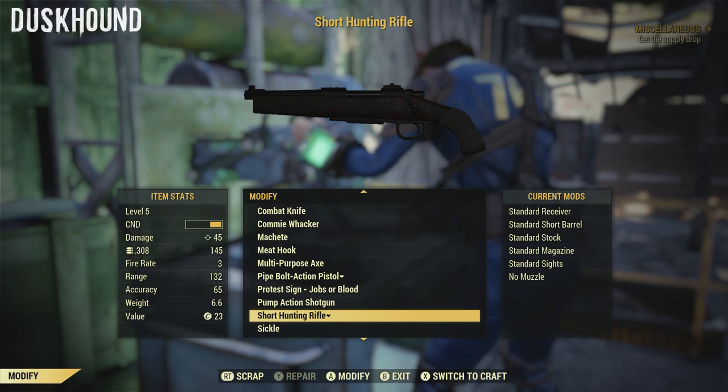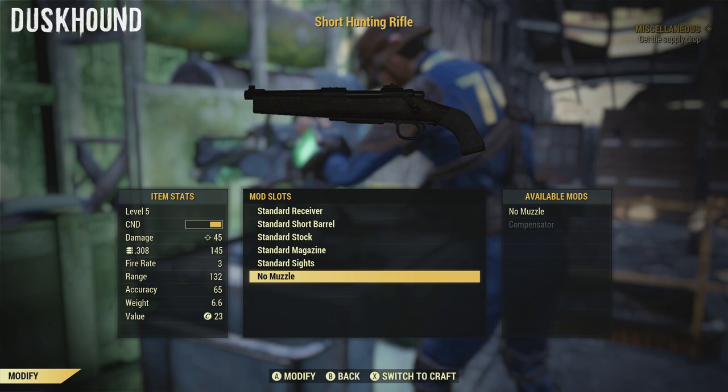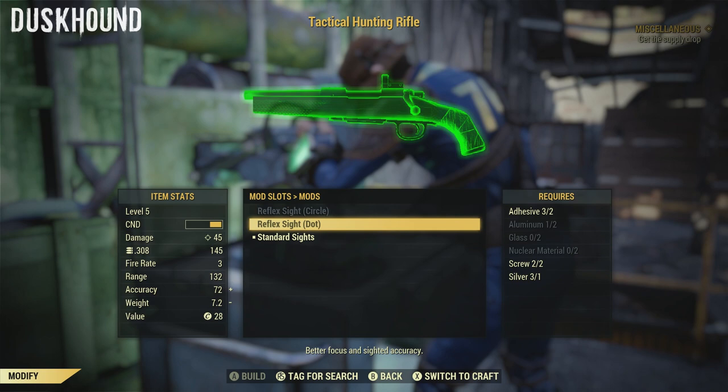As you can see with my hunting rifle, I had a bunch of stuff unlocked. However, these modifications still cost scrap and I did not have much, as I had just died and I was not able to go and collect my scrap as there was a bunch of super mutants and I was under level.